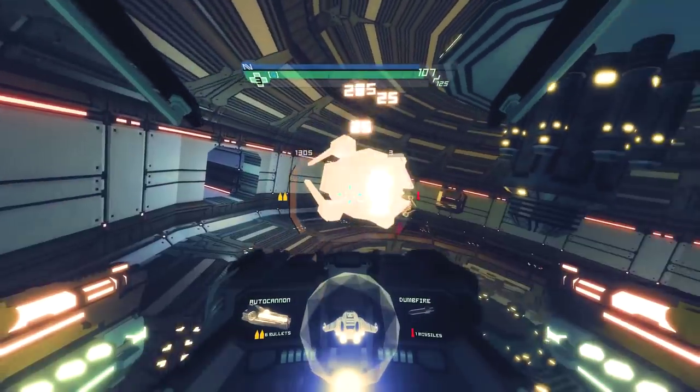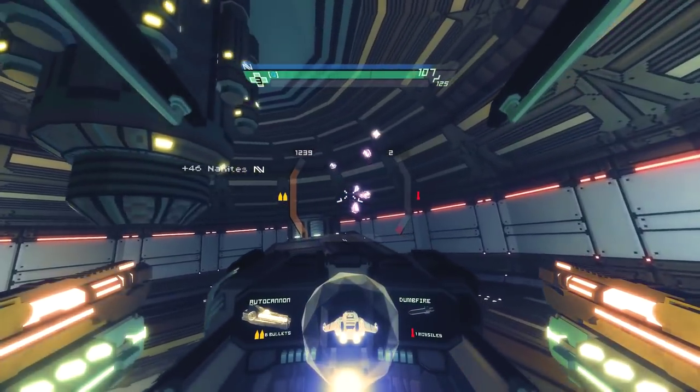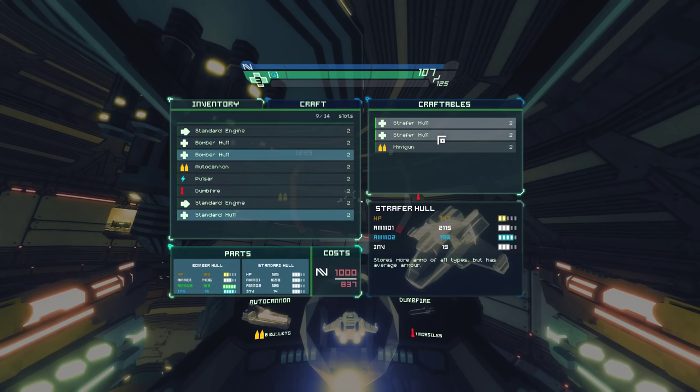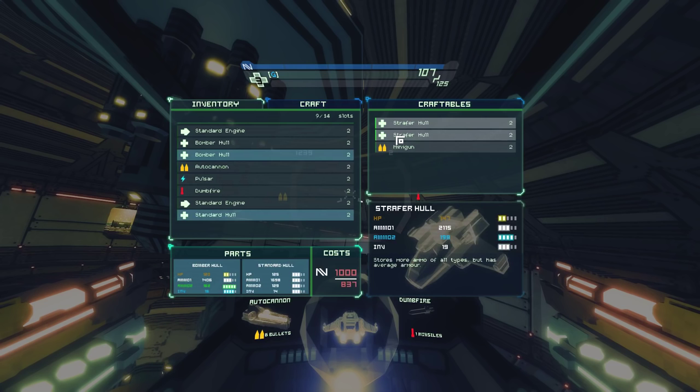That's probably one of the biggest downsides of Sub-Level Zero - it's fairly drenched in numbers. There are numbers everywhere and it probably could have done with a little bit of simplification. Case in point, there's more stuff I can craft now and there are numbers all over the place. There are minigun stats for fire rate, damage, and accuracy; hull stats telling you ammo capacity, HP, and inventory space; and individual parts showing the nanite resource cost. Between these three things my brain just melts trying to figure out whether it's a worthwhile investment.